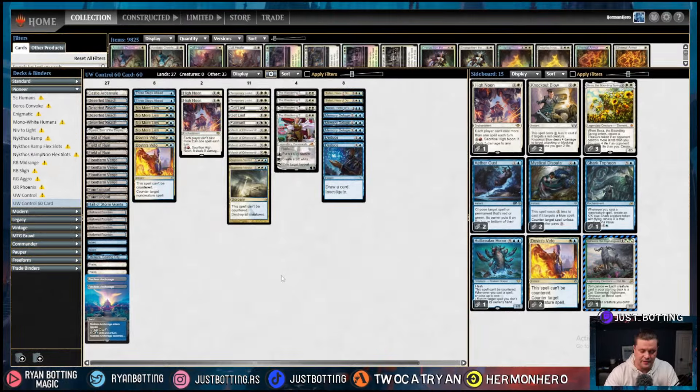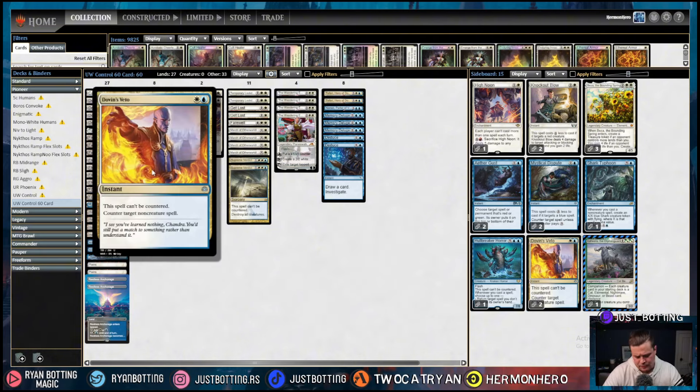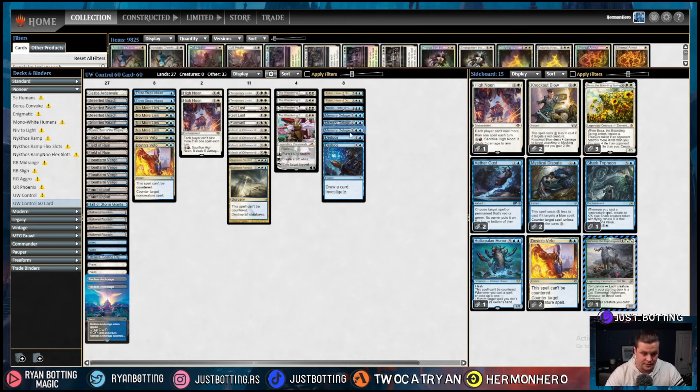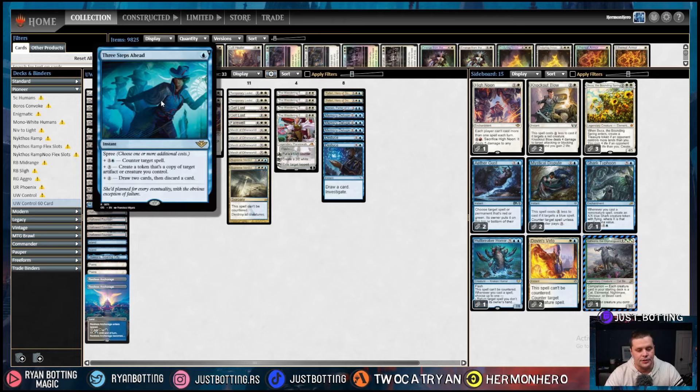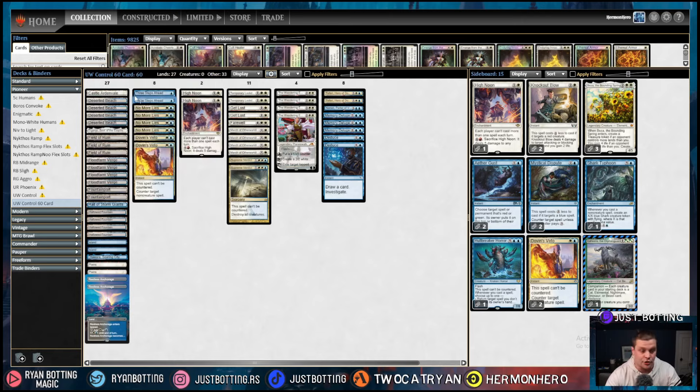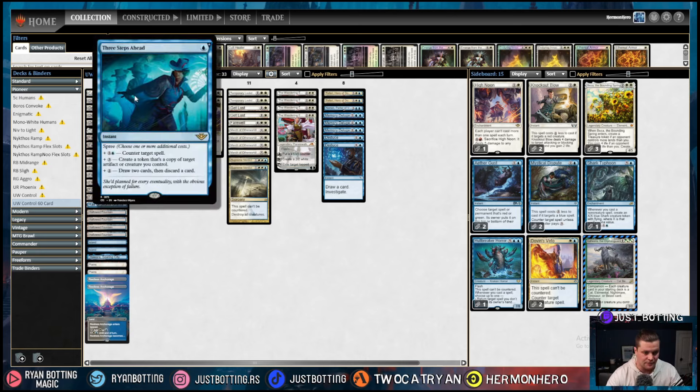I divided the cards into five piles denoting the different roles each one plays. We're playing two Dovin's Veto with two more in the sideboard because it handles a bunch of powerful non-creature spells, whether in the mirror match or the Enigmatic deck or whatever. Normalize is a harder-to-cast Mana Leak that exiles instead of putting the card in the graveyard, which is relevant against things like Memory Deluge. Three Steps Ahead is a really interesting card — you pay one mana and then pay additional costs depending on what mode you want. It's a poor rate if you only use one effect, but all the modes are actually very relevant. You can pay an additional blue and generic to counter a target spell, essentially making it a Cancel.